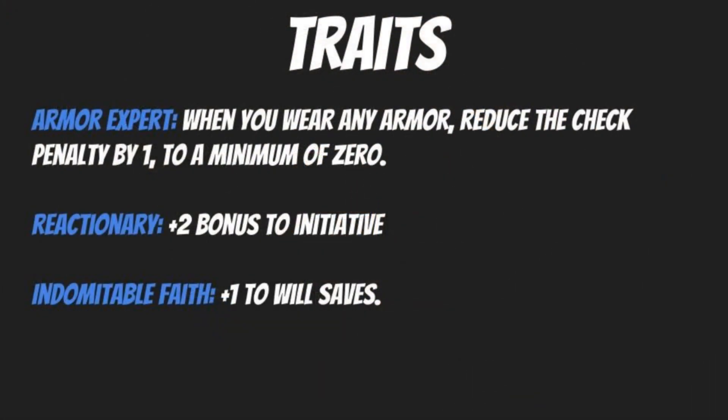For traits, we're going to keep the three discussed before: Armor Expert, which reduces armor check penalties by one to a minimum of zero; Reactionary for a +2 bonus to initiative; or Indomitable Faith for a +1 bonus to Will saves, which is where you do want things shored up a little. Overall, Reactionary is probably the most ideal — it's hard to beat a +2 bonus to initiative — but either of the other two will work out just fine.